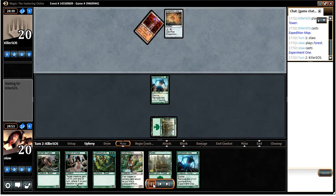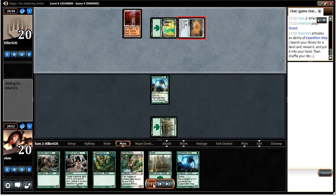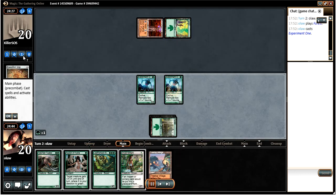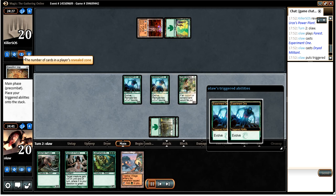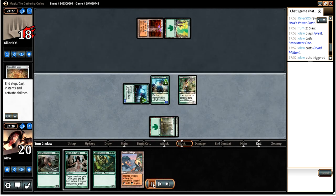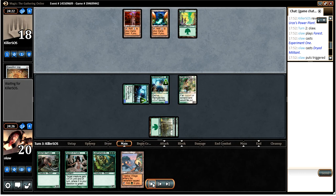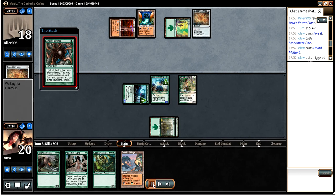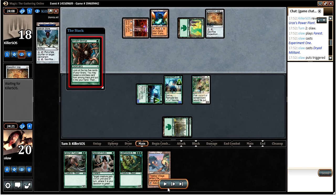Opponent just leads off with Expedition Map, cracks it to get another Tron piece. We're going to be able to play Experiment 1 then our Dryad Militant, evolving both our Experiment 1s to make some 2/2s, which is a nice play. Opponent plays another map, then Ancient Stirrings, which finds an Oblivion Stone - which is a little scary.